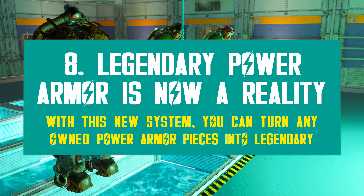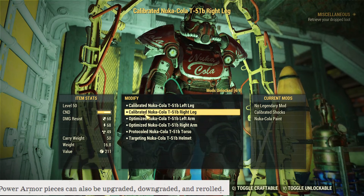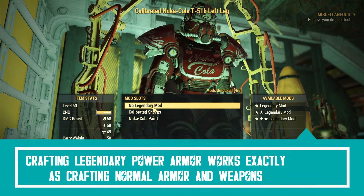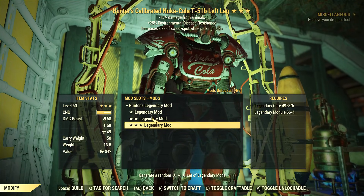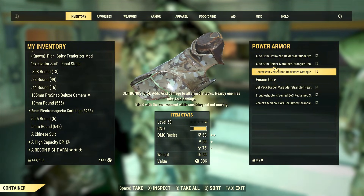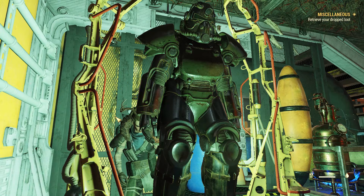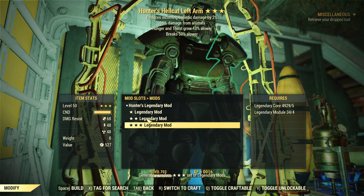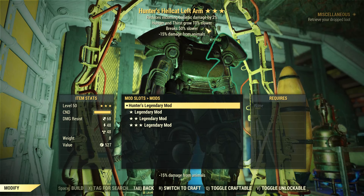It's finally time to talk about legendary power armor — one of the core parts of the legendary crafting system. It works the same as crafting legendary armor or weapons; the interface and options are the exact same, just for power armor. It's much easier and convenient if you've already learned the plans, so you can craft the normal pieces and then upgrade them. I tested extensively and was able to turn everything into legendary, including the Strangler Heart set and the upcoming Hellcat set.